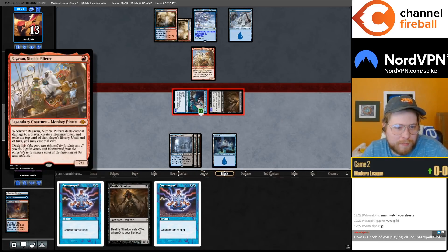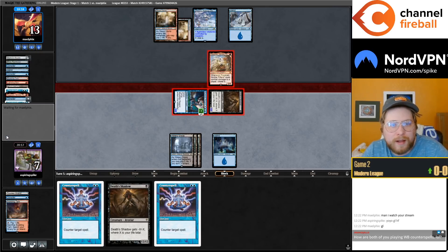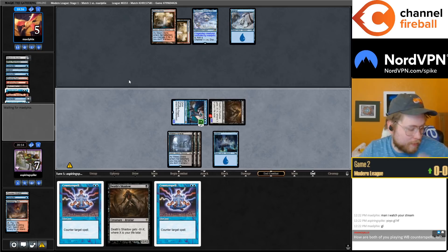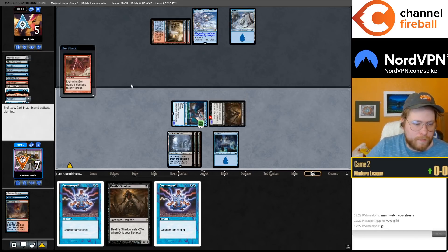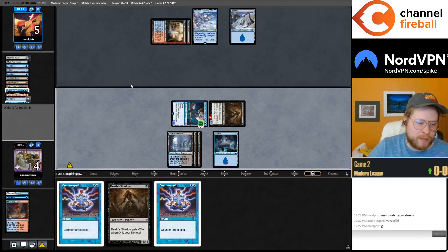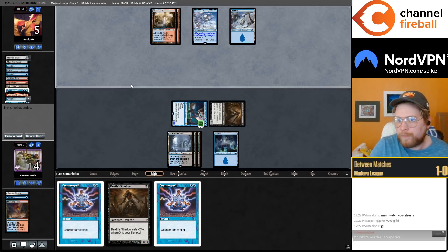Mana Traders is maybe just dishing out these counter spells today. I can't really lose to anything but I'll just pass. What's the big difference between this and my former list? If you're talking about the former Blue-Black Shadow list, the difference is this version is more threat-heavy, playing Shredder now as opposed to just being all-in on Murktides and Shadows.